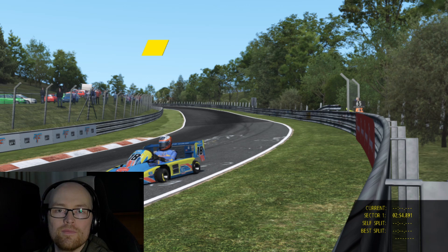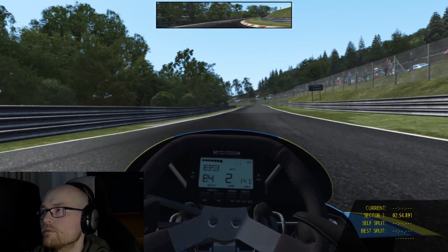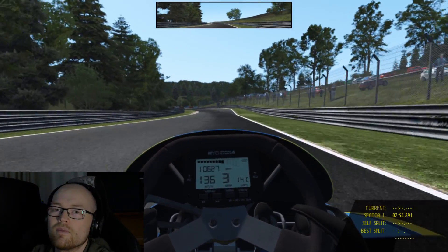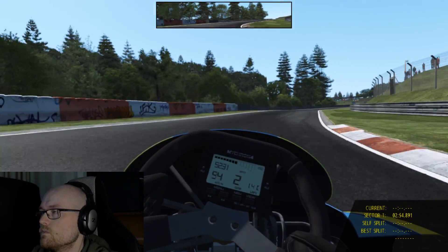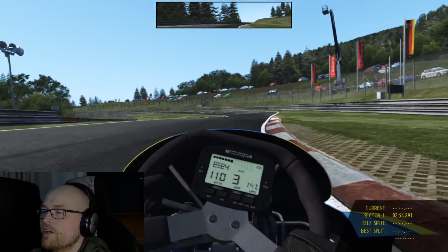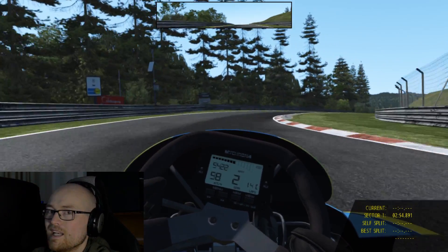Let's see what lap time this thing can produce. I've got to do a slow out lap because I'm not sure the tyres are modelled 100% accurately. There's always going to be a compromise in a car sim in terms of how kart tyres behave. They're a unique thing — I know physics is physics, but the way a kart works is kind of different, so there's always going to be limiting factors.